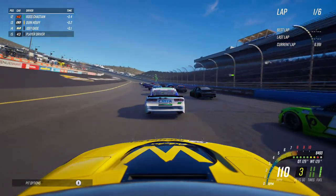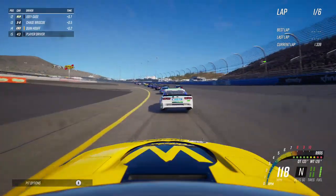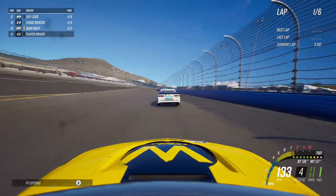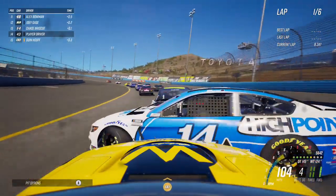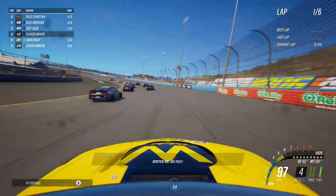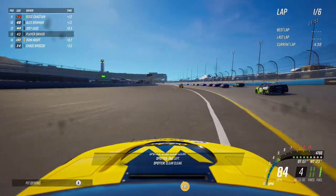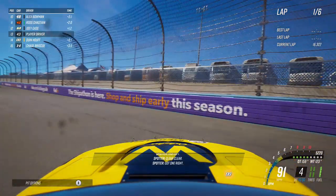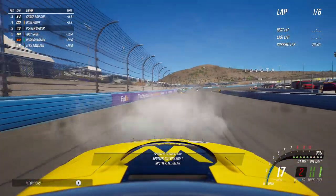We actually have Ross Chastain in the race here, so maybe he can show us how to do it. The other problem is your car gets checked up right at the start line while the AI are able to continue to race. We're getting spun out here by the double zero, and we're going to collect him back — flip over at Phoenix!